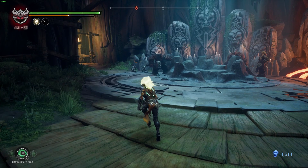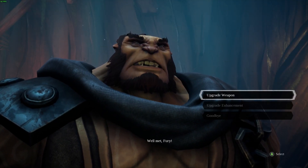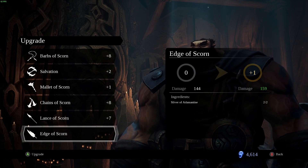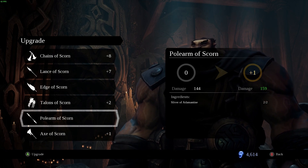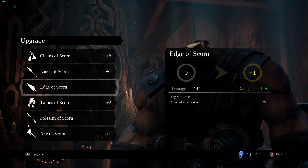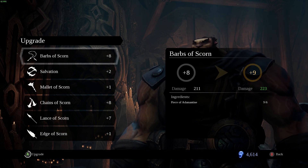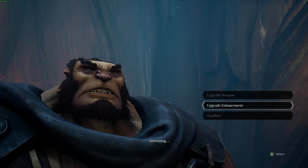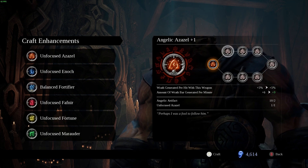Let's go talk to Ulthane. He's moved — he's like over here now. Hey Ulthane, how you doing? We have some pieces of adamantine, some slivers of adamantine. Let's upgrade — Barbs of Scorn to level 9. Now we need chunks of adamantine — I don't think we have any chunks, so we're good there.